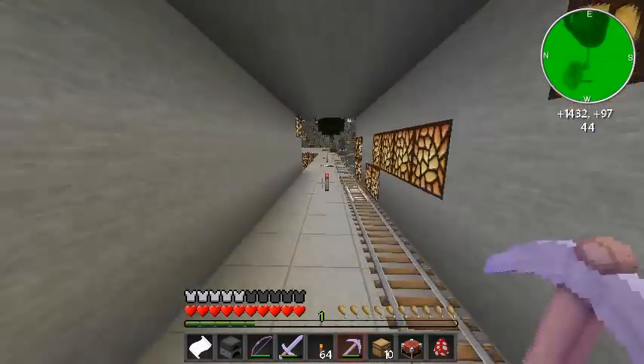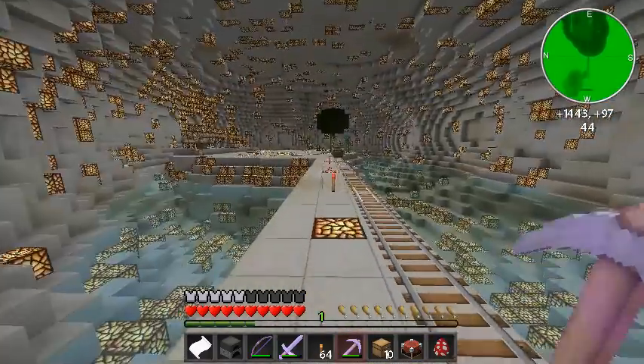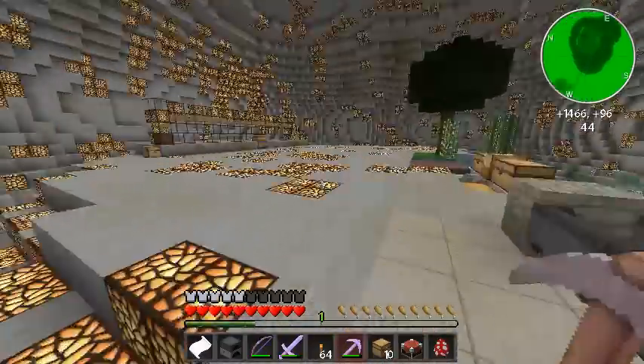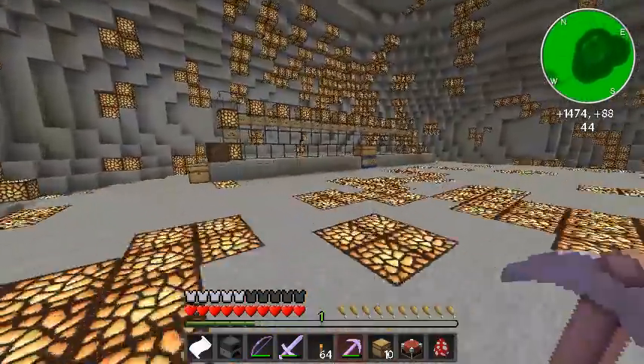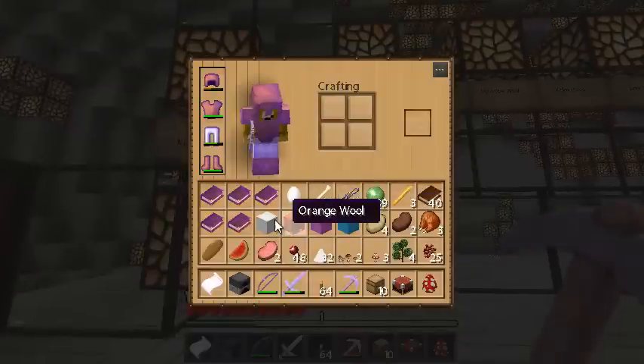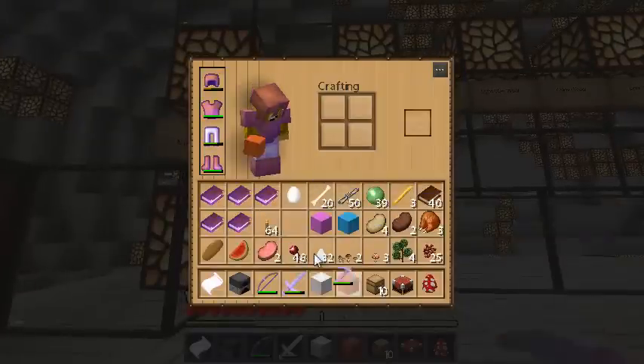I think everything is finally here. So the first order of business would be to put the wool on the monument that we already have. Let's do that. White, orange, magenta, and light blue.